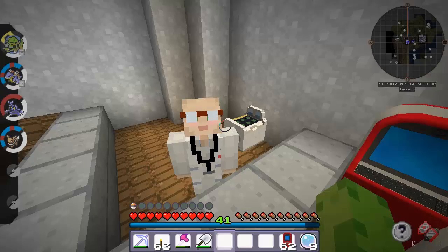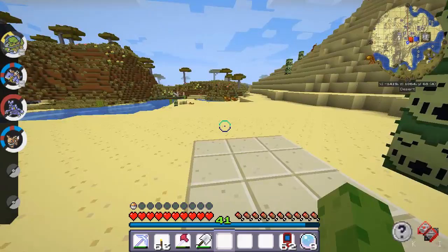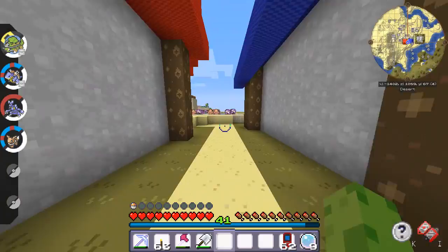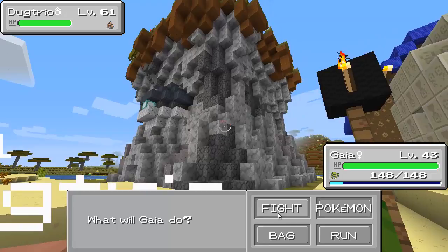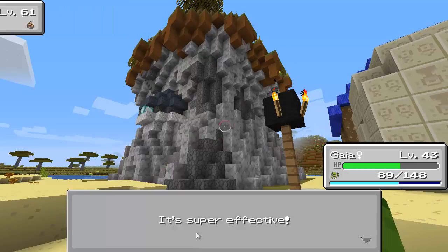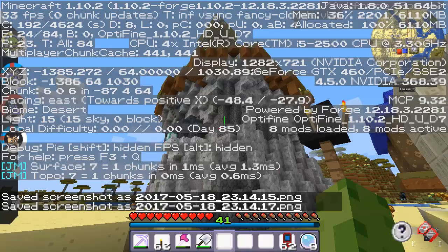I don't have a SootheBelt on me, but I do have one back at spawn. What I wanted to do was get the coordinates of this thing so I can put those on the board at spawn, which we might actually go find a spot for today as well. Oh, and I need to re-log, so I will be back in just a second.